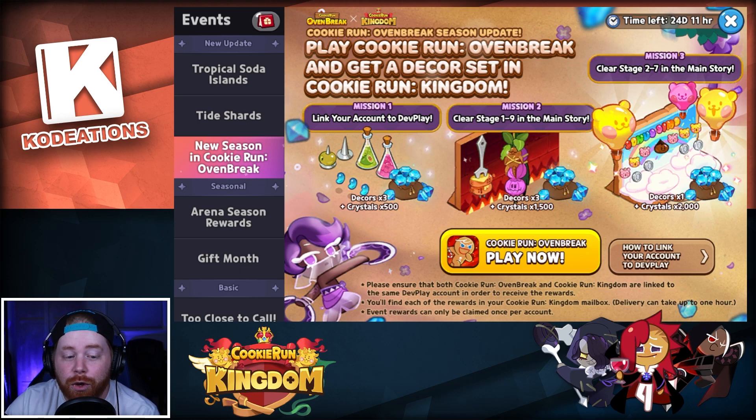You need to download Cookie Run Oven Break and link the two accounts. Make sure both Cookie Run Kingdom and Cookie Run Oven Break are linked to the same Dev Play account in order to receive the rewards. You can find each of the rewards in your Cookie Run Kingdom mailbox, and delivery can take up to one hour to show up. Also note that event rewards can only be claimed once per account.